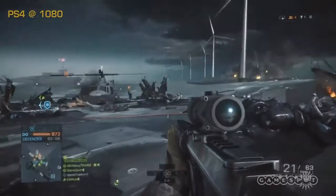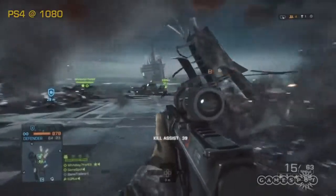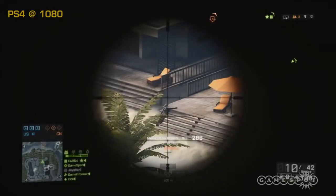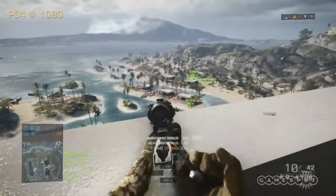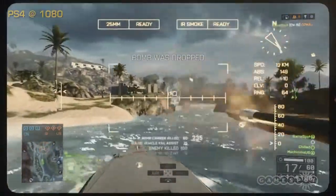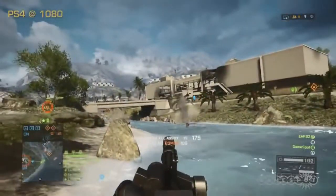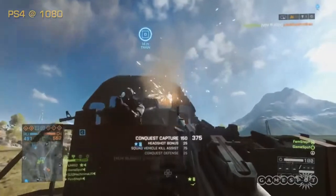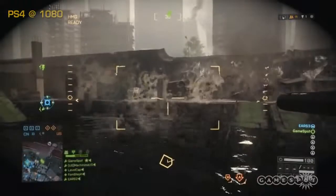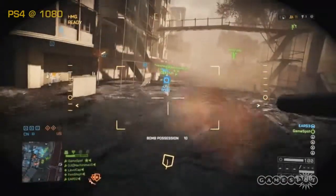Matches in the varying modes play out on different sized versions of the 10 well-designed maps. Richer color saturation makes them a pleasure to look at, while increased verticality makes urban combat more diverse. There's also a lot more water in play and increased marine combat as a result. Prowling the narrow channels of Hainan Resort in an attack boat makes you a threat to foot soldiers and land vehicles alike, but like land vehicles on the open plains of Golmud Railway, boats are vital to mobility as well.